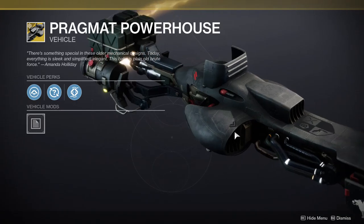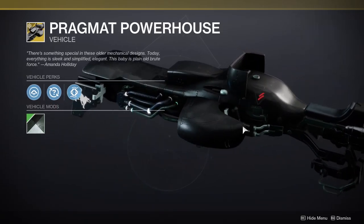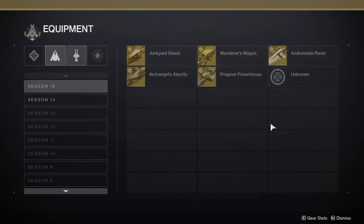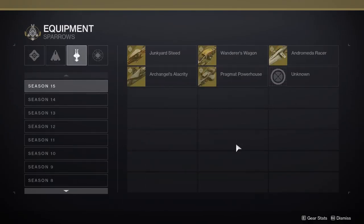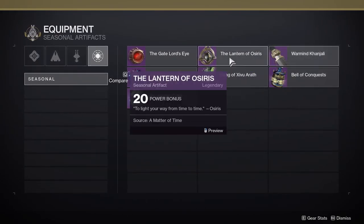Pragmat Powerhouse - I don't know why but I like this, it looks intimidating to me. And I guess this one would be maybe part of the Wayfinder shell and Center Fire maybe. Either way it was pretty cool - there's a lot of seasonal artifacts.